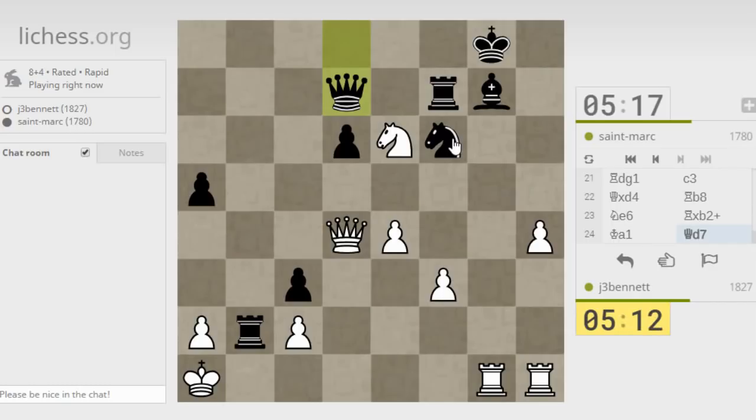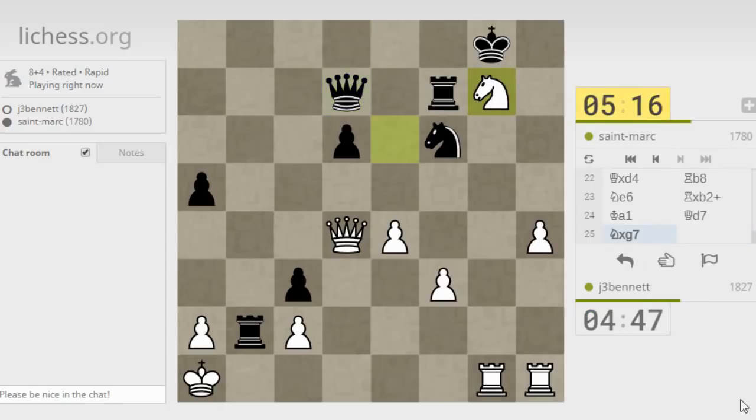His knight is potentially loose - if I play knight takes, the queen maybe comes over here threatening mate, I take the queen. Knight takes, rook takes, I take the knight. Now this threatens... if he goes queen to a5 to threaten mate on me, and my queen is here, I can take his rook with check and then mate him. My mate is faster than his mate.